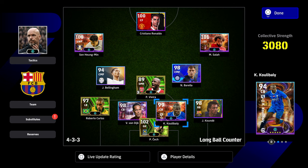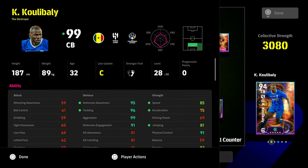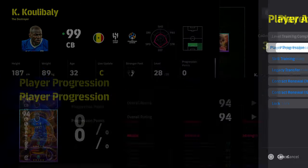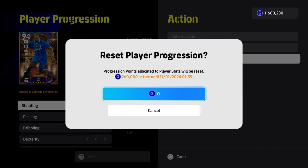We've already reset Vieira. Just for confirmation, as you saw at the start, you have got Coulibaly here who we're going to reset. Simply go into player progression, go into his player progression menu, then hit square on PlayStation or X on Xbox or PC, and you will see that the reset player progression is now going to be free until the 11th of January.